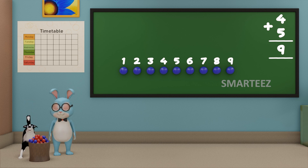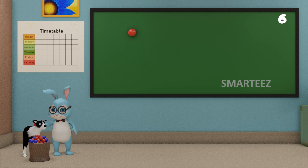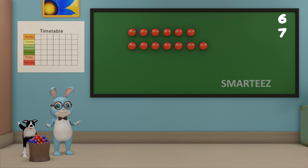Ok Myra, I'm gonna make you fetch red balls now. Get me six red balls first. Ok Myra, get me seven more red balls now. I'm gonna add these red balls and see how many they are. When we say add them, we'll just combine them.